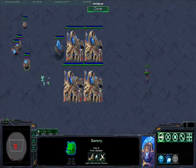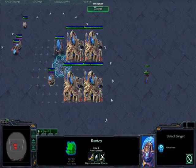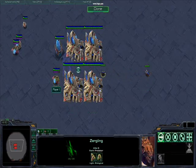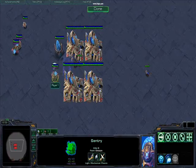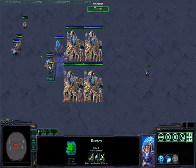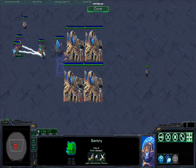Now instead we're going to use a forcefield to block the way. We're going to take a Zergling and bring him there. And he's just going to see he can't go through. He still tries to attack the sentry and he doesn't go around — he'll just stay there and be blocked for infinity, unless of course I let him through.